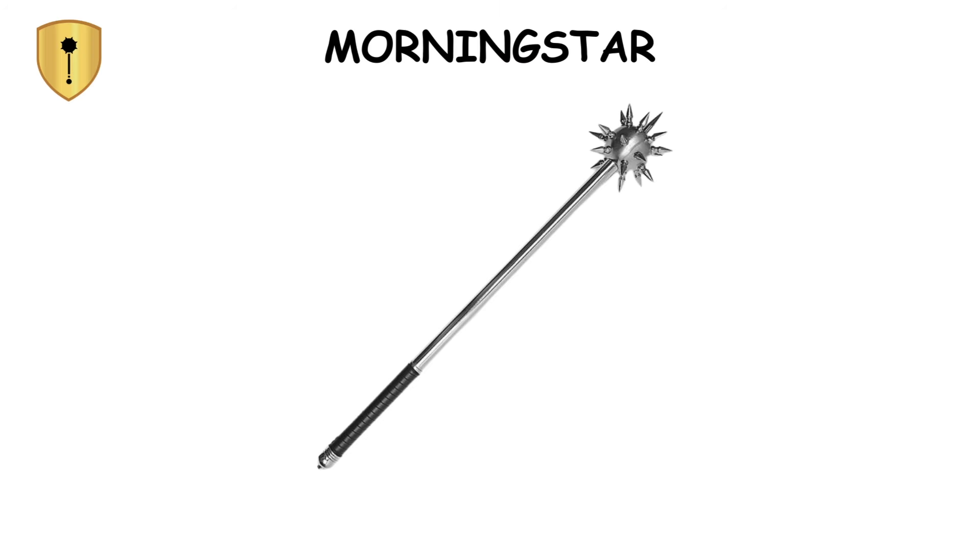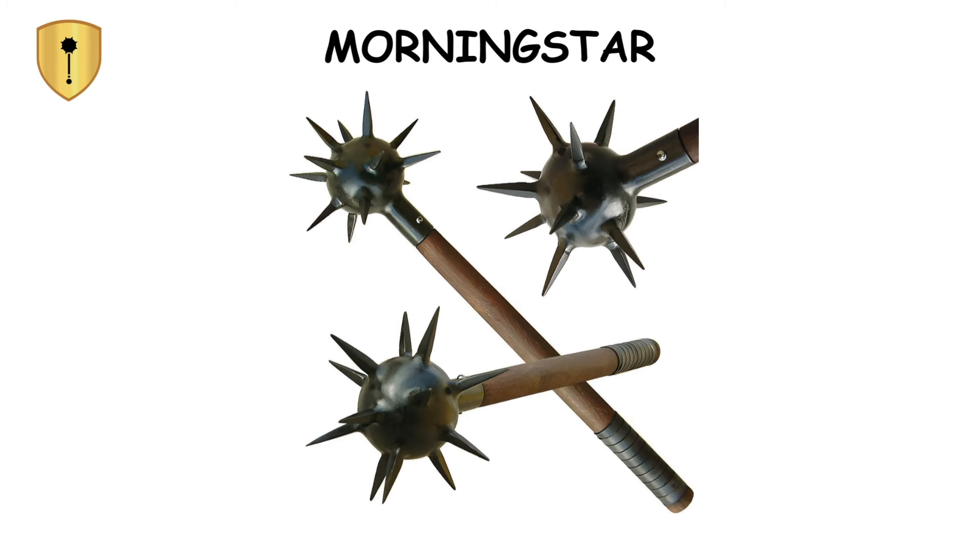Morningstar. The morningstar, a menacing evolution of the club, emerged around the 14th century. Named for its star-like appearance, this weapon featured a long wooden shaft, often up to six feet, topped with a large metal ball adorned with spikes.